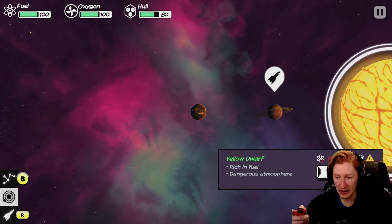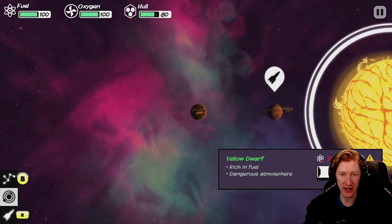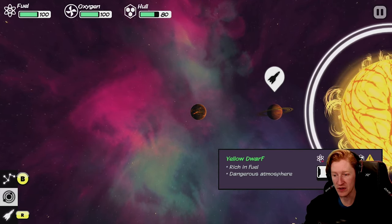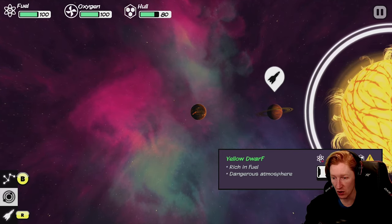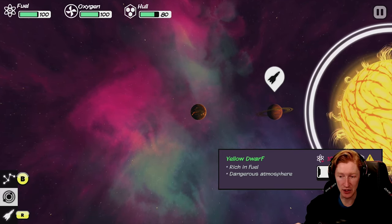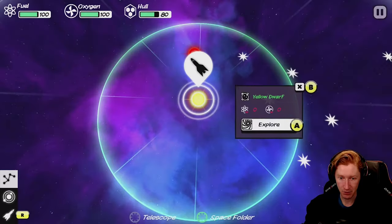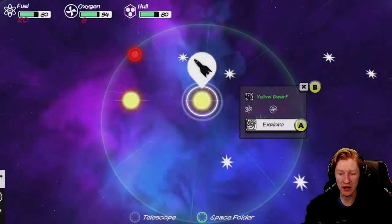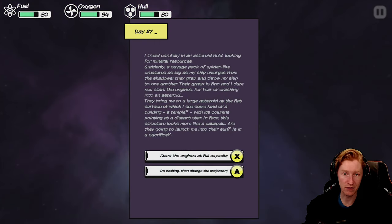We can try to land here, but the problem is it has a dangerous atmosphere because it's a star, and it's going to damage our hull. If you see that exclamation point on the hull, that means we're going to take a ton of damage. In the one run I did earlier, I explored about nine planets and never found anything good at a star.